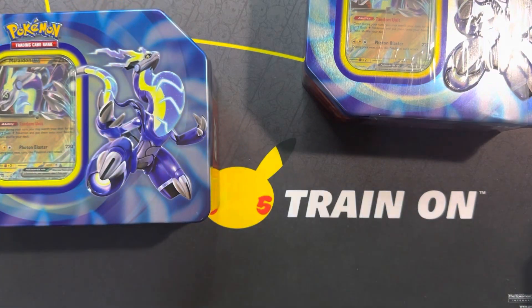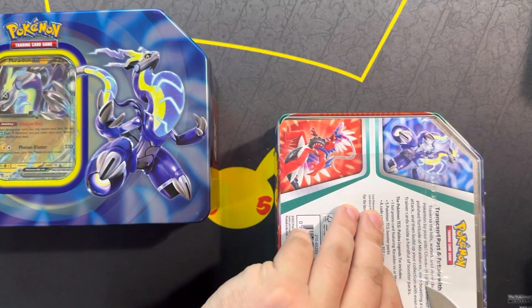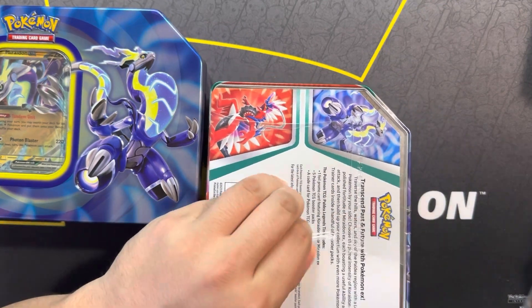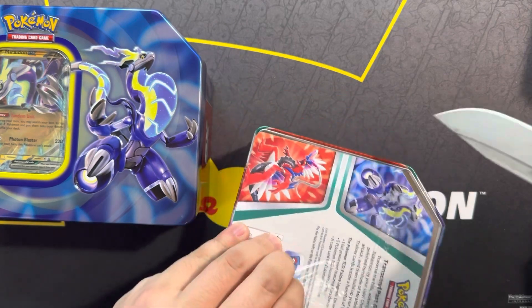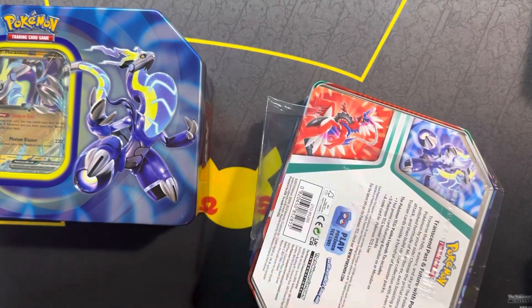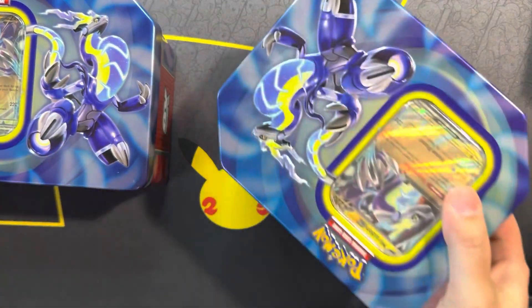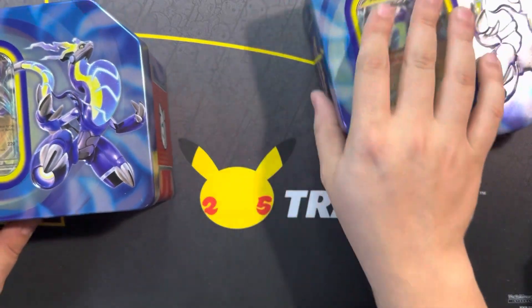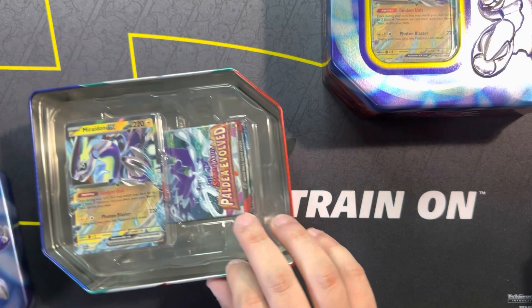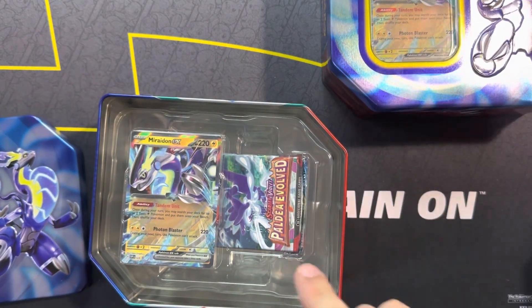Let's get the plastic off of these guys. It looks like they're kind of perforated, but they do not want to come off. Let's go ahead and get the plastic off both of these. Let's set that one over there, because like I always do, we're doing a battle. So that will be the Coridon tin — we'll call that Team Coridon — even though they're both Moridon.